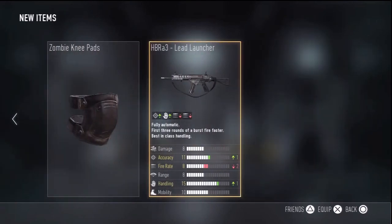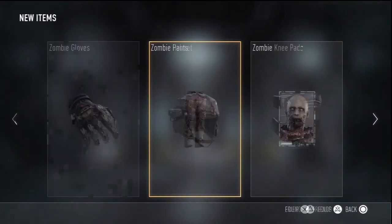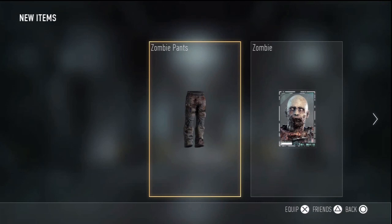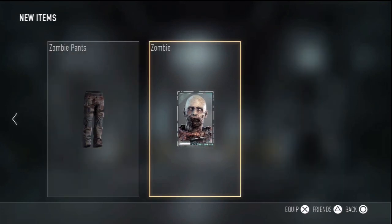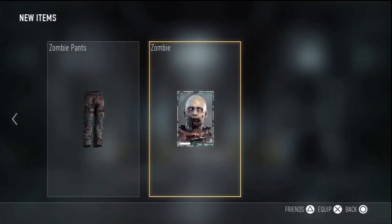There's all sorts of zombie gear and it's pretty awesome. I'll show you guys my character in another video. In this video I just wanted to show you guys some of these supply drops, and tomorrow I'm going to show you guys what the last zombie wave looks like on exo survival. Right there you can actually make your player a zombie - your actual character in multiplayer.